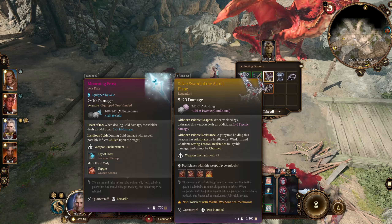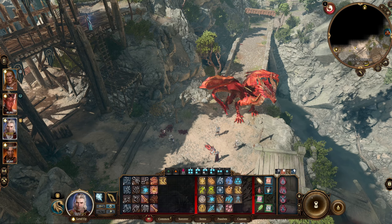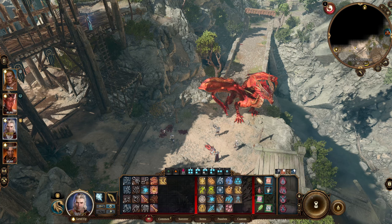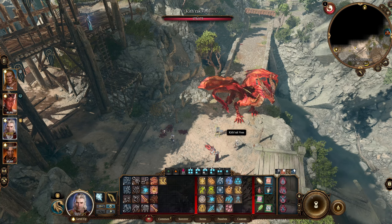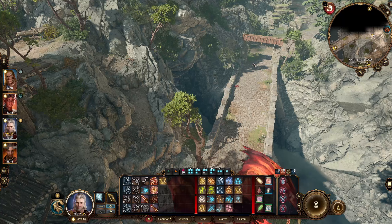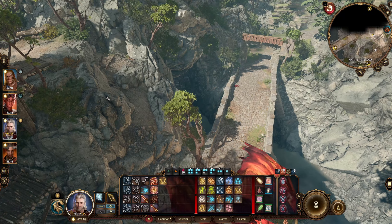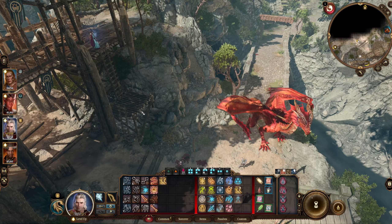I know what you guys are thinking — how can you get the legendary Githyanki sword in Act 1? I'm sure you've seen tons of videos about doing it by making him drop his weapon and things like that. I found it so much easier just to kill him — that way you get extra experience. You can skip them if you want to go to the mountain pass by simply jumping over there with enhanced leap and come back after you get better gear.